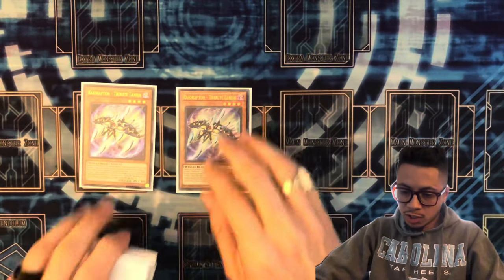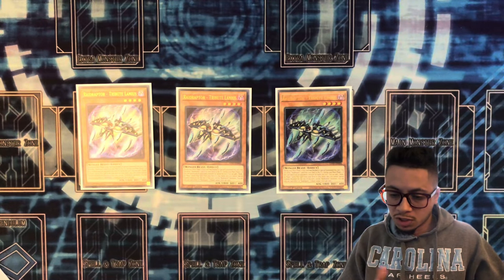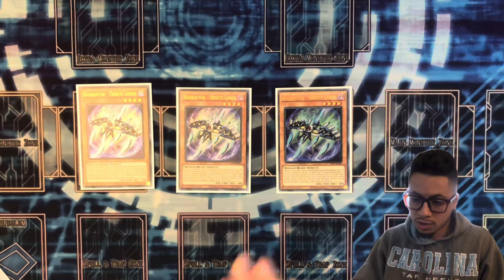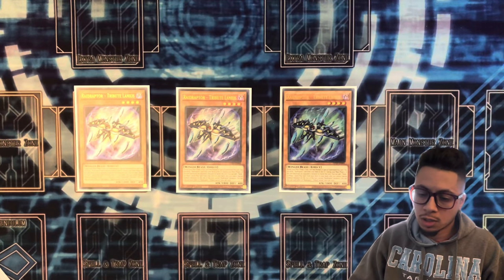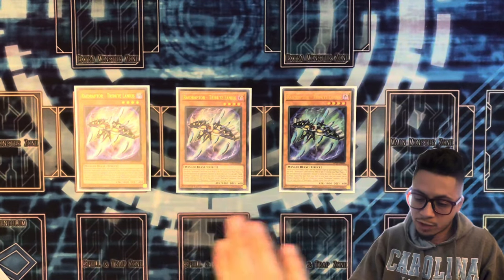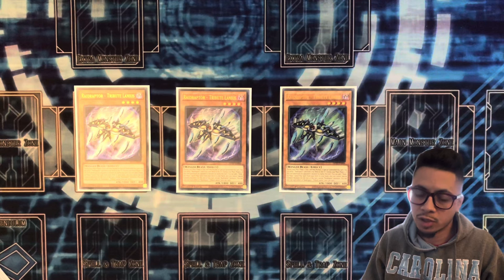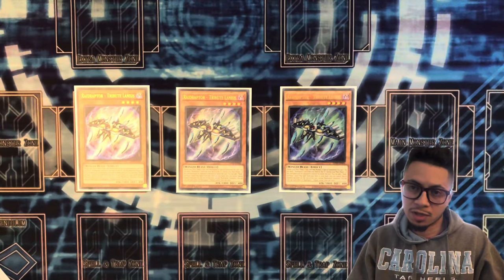We're going to start out with Tribute Lanius. He is the main normal summon of the deck. What he does is, once per turn during your main phase, you get to Foolish Burial a Raid Raptor card. So what this does is send the Mimicry Lanius from your deck to your graveyard, and that's what starts your plays. He has another effect where if you destroy a monster or inflict battle damage, you search for a rank-up, but we don't really use that — he's mainly used for the normal summon to send from deck.